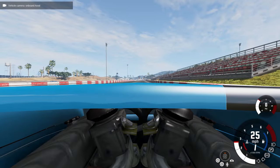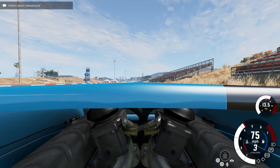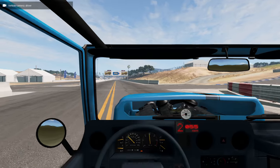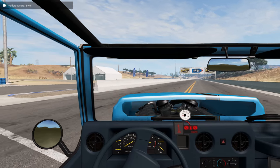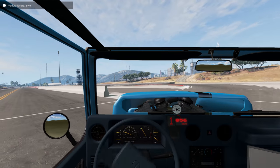When you have a hood that big, you kind of wonder how much you can see from the driver camera. Well, not much when you accelerate — you can't even see the road, literally. But if you go to the regular driving camera, you can still see everything perfectly fine, and you get a great view of the engine.